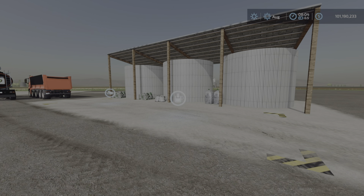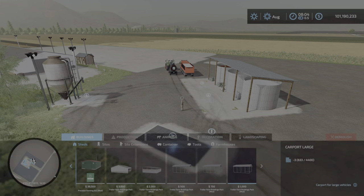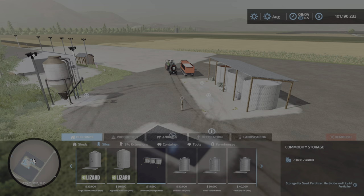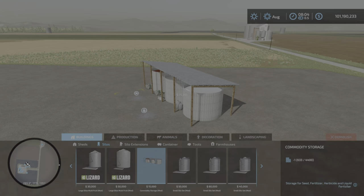As the name says, it's commodity storage. You'll find it under Buildings > Silos, and there she is — Commodity Storage at fifteen thousand dollars. You can spin it around and place it in whichever direction you like.